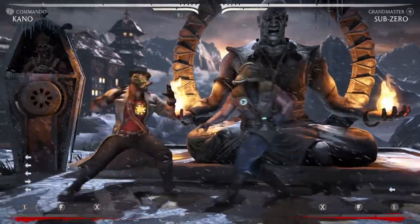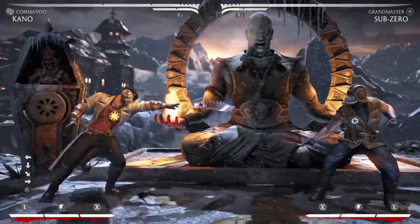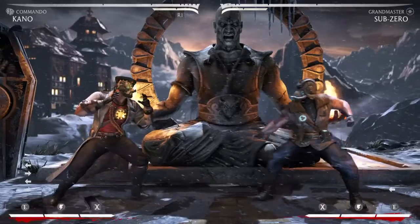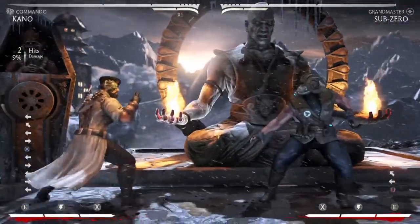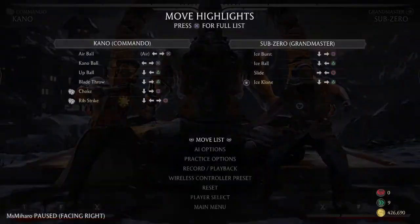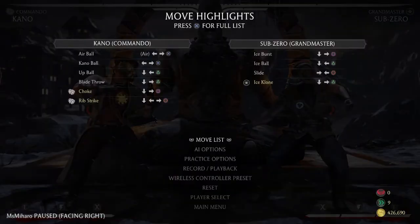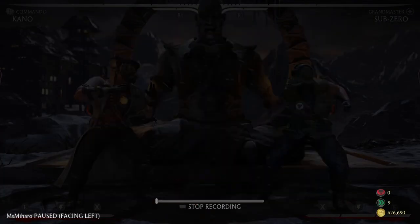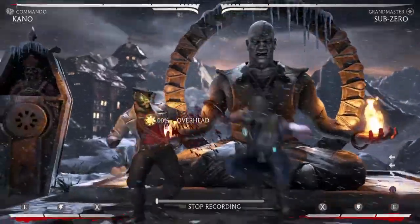Another good thing — what I like doing is harassing them with knives. And when they start jumping, I jump backwards a lot with Kano, and then — bam — meet them in the air with Kano Ball. So that's just another option that you have with your special moves and anti-airs.